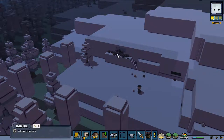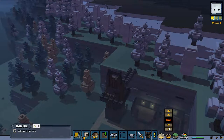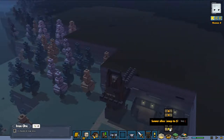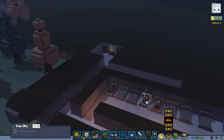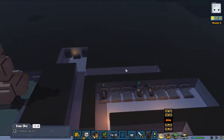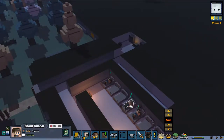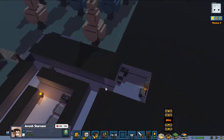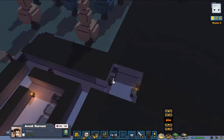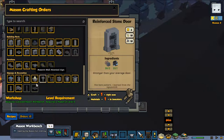We finally dig our way to the iron ore and they're finally bringing it back — took us quite some time. Now the only thing we need is our mason to get back to work. Where's our mason? He's finally making the last door we were waiting for. He made it — and I guess he can also make some other great stuff because we need to make money.